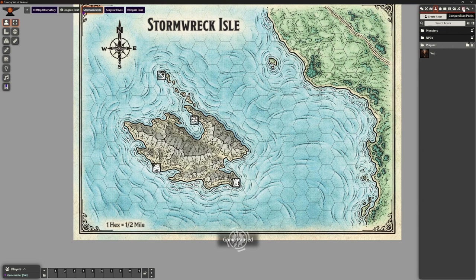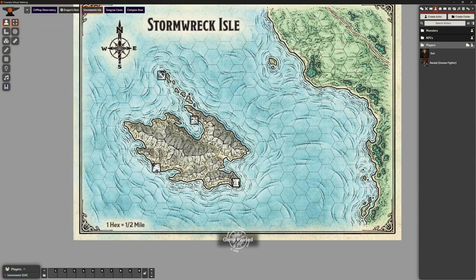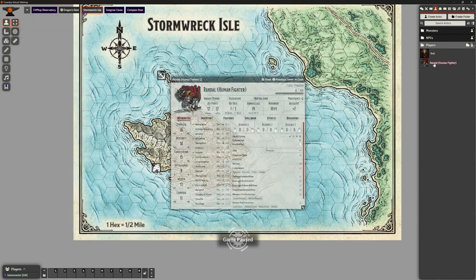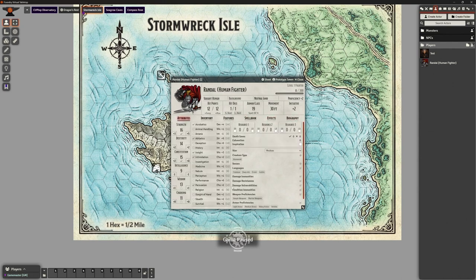Instead, we're going to go to our Compendium Packs, go to our SRD Content, and here we've got Starter Heroes. If I click on Starter Heroes, here they all are. I want to make sure I'm putting them into my player folder. Let's pick Randall and dump him over there. If I double-click, here's all his stats — he's already set up with all his equipment and features, which is fantastic. If you're using brand-new players who don't really know what they're doing yet, these are a good idea. It gets them going without bogging them down in a very large Session Zero to create characters from scratch.